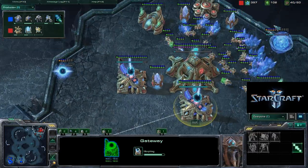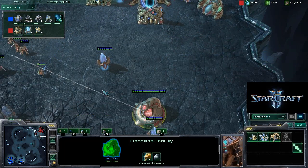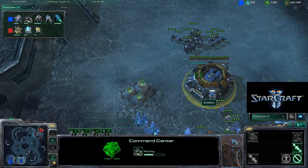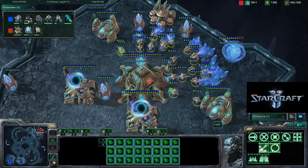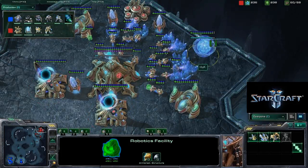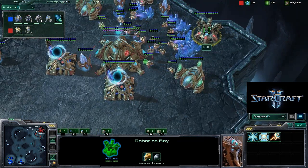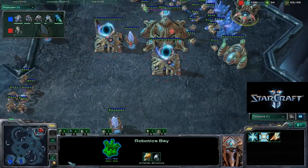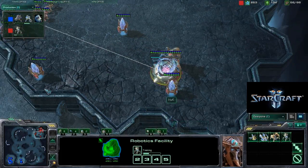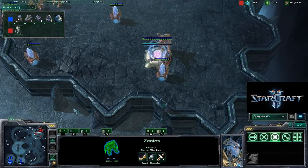Huck is morphing these into warp gates, and there's a robotics bay. He wants to maybe hide this robotics facility over here and get the Colossus out without Drew knowing about it, because scans will probably go down here or perhaps further up. But this one is pretty much hidden out of sight. Maybe he just wanted it powered by two pylons — I'm not exactly sure. Perhaps I'm putting too much importance into the building placement here. But we're going to see a pylon — it's a proxy pylon probably for warping in additional units to harass the mineral line.